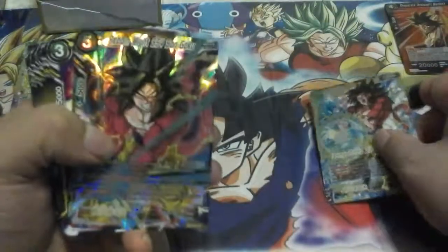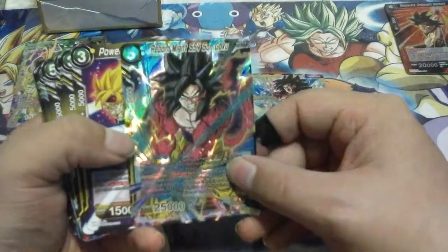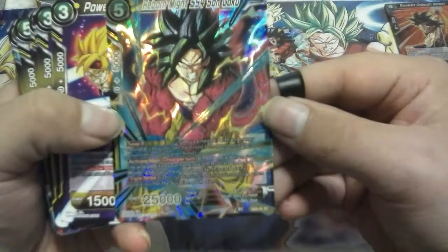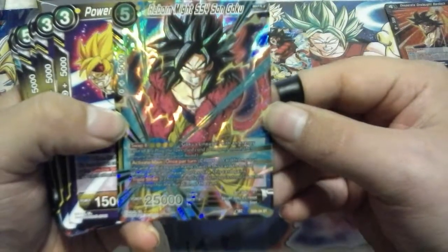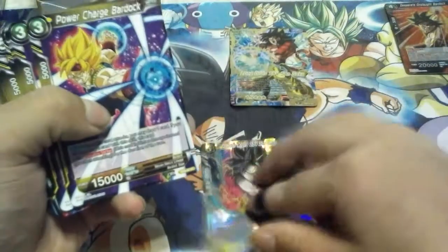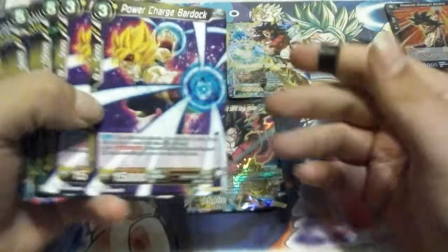Really, really good leader, especially if you can keep your opponent tied up until you're ready to finish. Reborn Might Son Goku — this deck utilizes the Swap mechanic, which is very, very powerful. We have yet to see if it's going to be yet another mistake on Bandai's part, but we'll see.